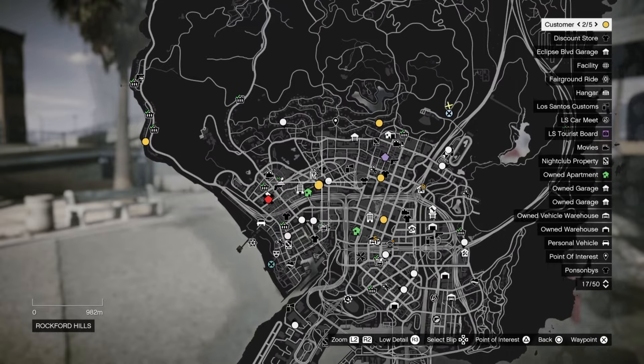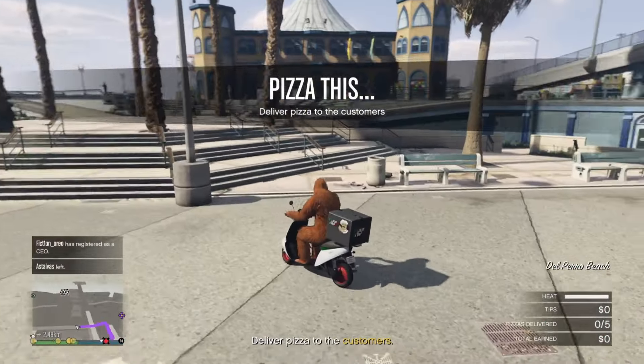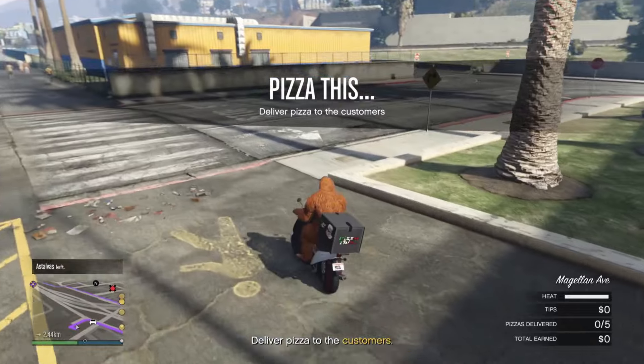You will have to deliver five pizzas to five different locations. These locations are random so they could be anywhere on the map. I've read on Twitter though that they cannot be in Paleto Bay, so that's a good thing, but besides that they can be anywhere.